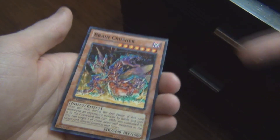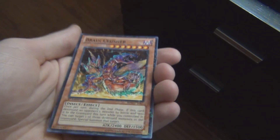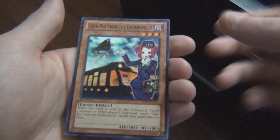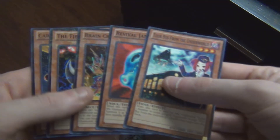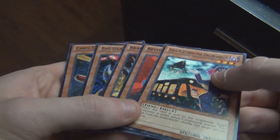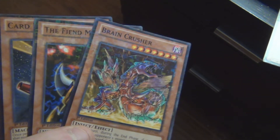The Fiend Megacyber is also a mosaic rare. Brain Crusher — this is actually the one I noticed first when looking back through the cards after I finished. It looks pretty sweet, I really like the art on this one. Tour Bus from the Underworld is also a mosaic rare, and my personal favorite — Revival Jam — is also a mosaic rare. So it's pretty cool. I just didn't catch it — the lighting was horrible. I was looking for ultra rares and didn't know mosaic rares were in this pack.